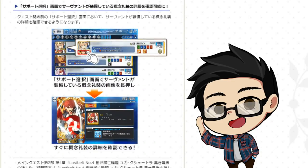Scrolling down a little bit more, we have a UI update — probably not going to be the only UI update, but it's actually kind of a nice one. It's not something game-breaking, but you can now see the effects of the CEs in your support list. You can check if the CE is fully leveled, what level it is, and the status and effects of the CE.